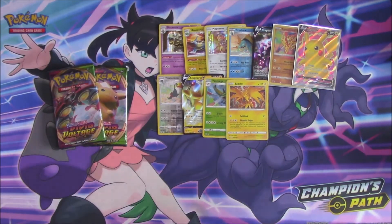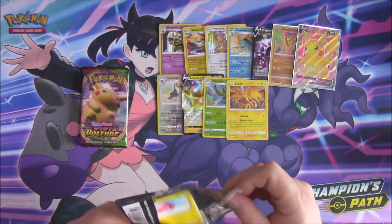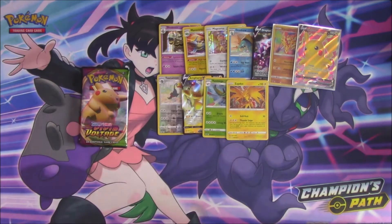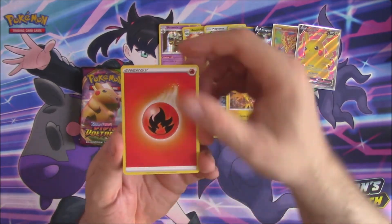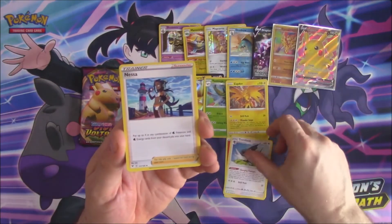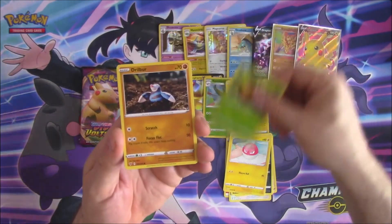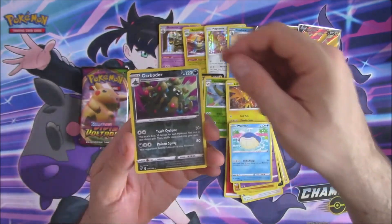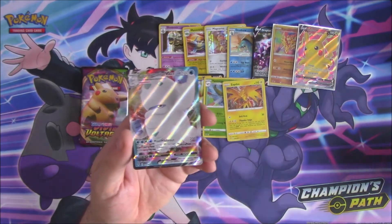Two packs left in the first half of the box. What can we pull? Another ultra rare would be nice. We have the code card for you. And we start with a Fire Energy, Trumbeak, Nessa, Crocoroc, Voltorb, Weedle, Drillbar, Perferi, a Whalemar, a Reverse Garbodor, and a Galarian Darmanitan V Max. Very nice.